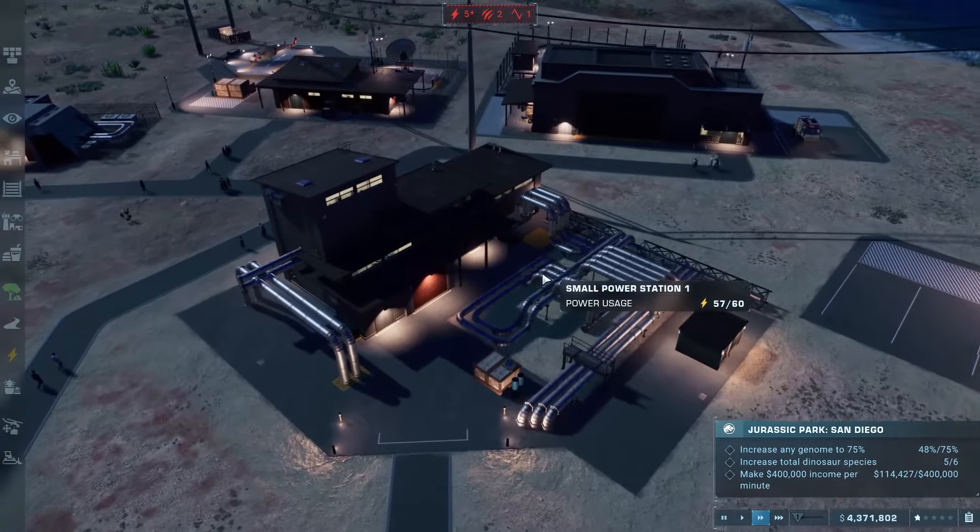That is how you set up an efficient energy grid. Make sure you have multiple power stations hooked up to each other if you are going over your power usage, and that will allow you to run your park rather efficiently. That's going to wrap up the video for today — hopefully you enjoyed that one and I will catch you in the next one.